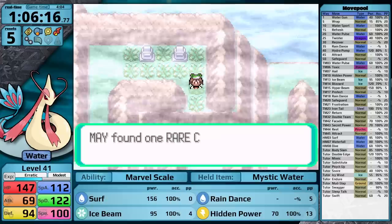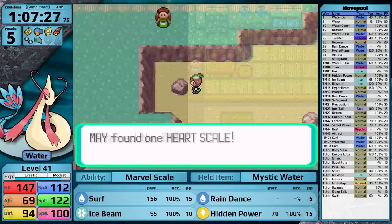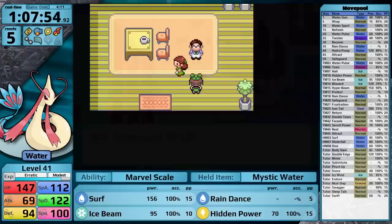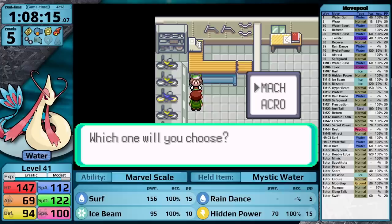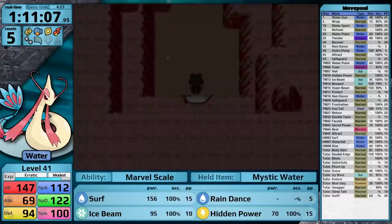I pick up another rare candy, grab myself the TM for Rest, which could also be very good with Milotic. I grab another Heart Scale, which is located here in the bay, and then I pick up a PP Up. After all of that, I backtrack to Fallarbor Town, where I can grab the TM for Return, in case I need a powerful normal type move. Then I grab myself the Acrobike, which I really need to remember when I'm in Mauville City for the first time, and that allows me to jump up these ledges to gain access to the Magma Hideout.